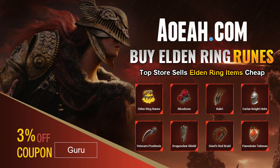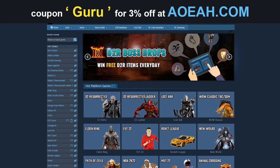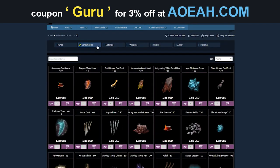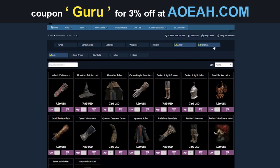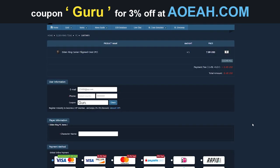Before we get into the video, here's a quick shout-out to OyoA.com, our sponsor. If you don't want to grind for items, runes, and you want armor real quick, then you can get it from these Star Wars champions. And by using the code in the description, you can get 3% off. Remember, Guru.